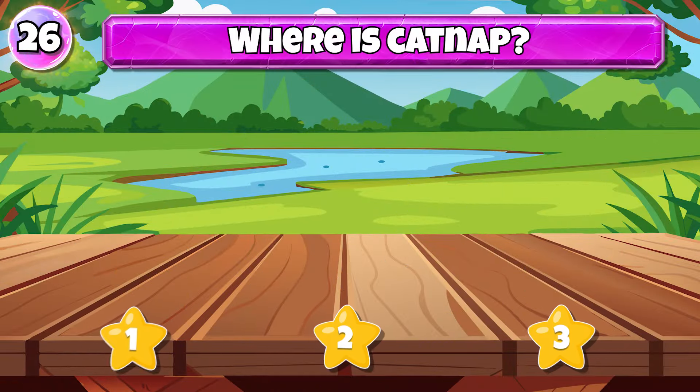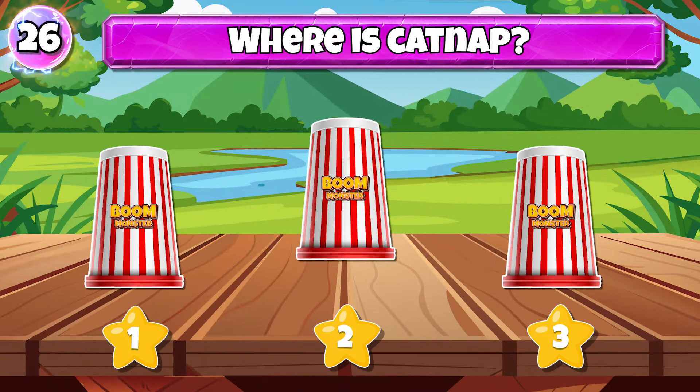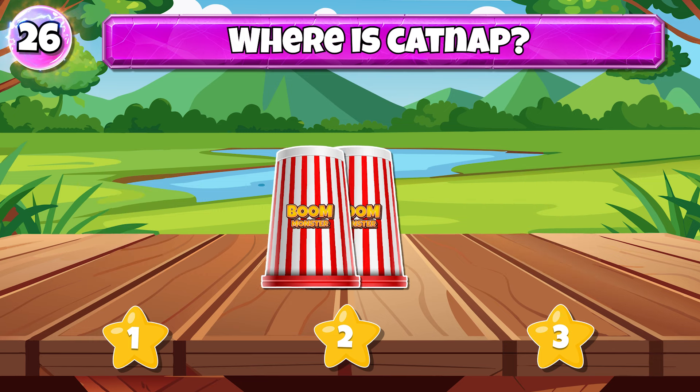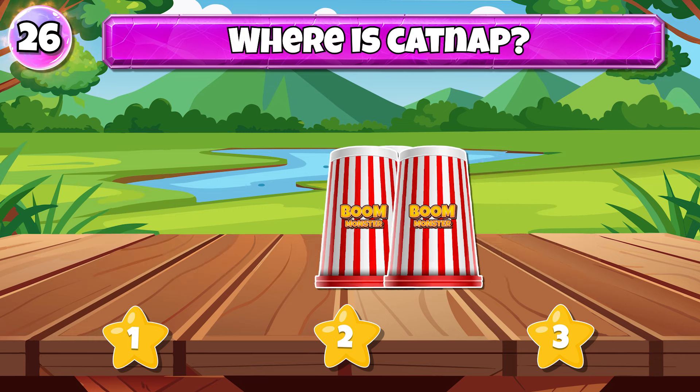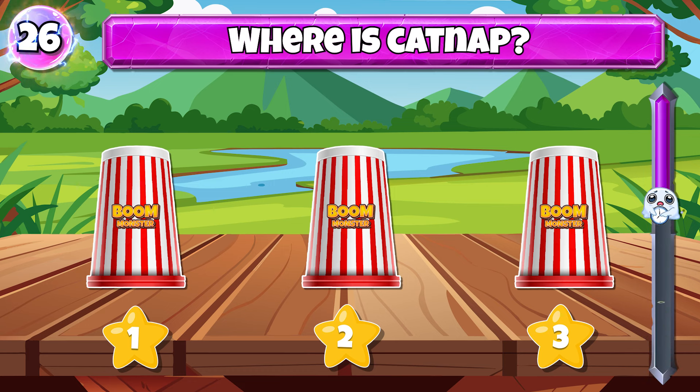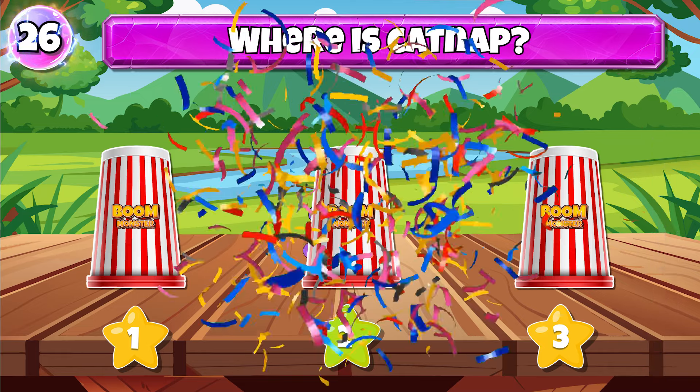The cubes were moving faster — you need to remember Catnap's position. You're an expert.